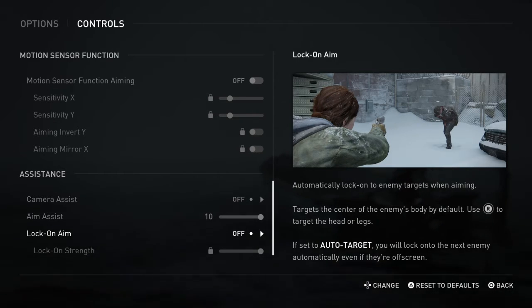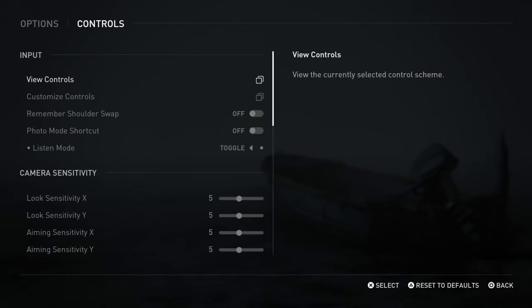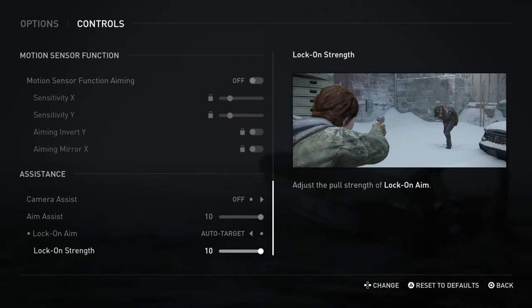Here we've got automatically lock-on, on auto target. I'm going to try it actually — I want to see what the auto target is like, mainly because I just want to see what the option does as opposed to actually using it. I'll probably come back and turn it off. But it's nice — I want to see what some of these new things are.